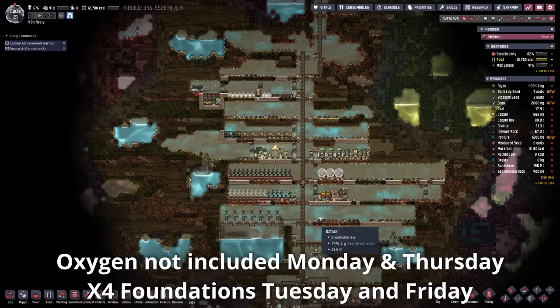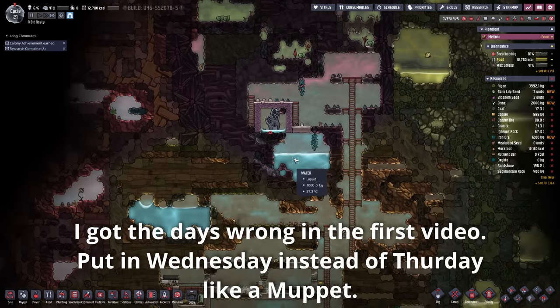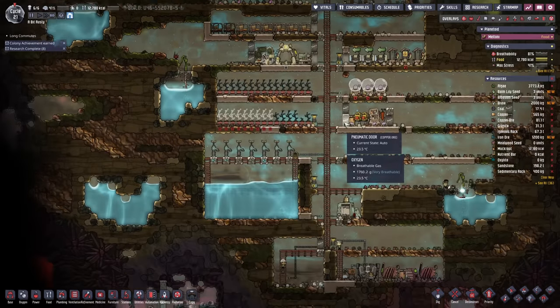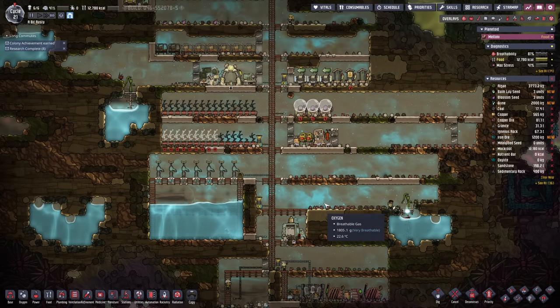We're back with some more Oxygen Not Included. Our duplicants have been napping their way through the last while, but we've got this section sealed off so we've had no more problems with heat escaping. We've cleared out this section too, so I think it's time to move the water pump over there — I'm currently ripping that out so we can start pumping water from over here to there to clear up even more space.